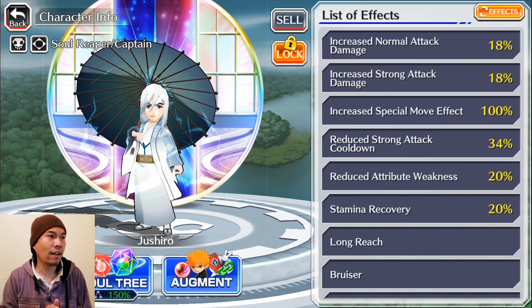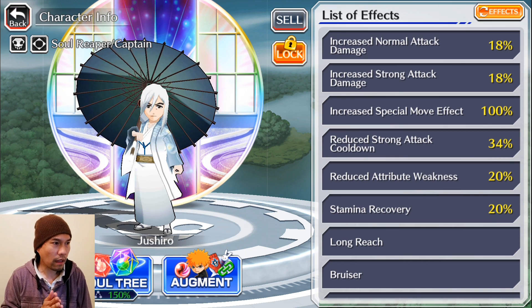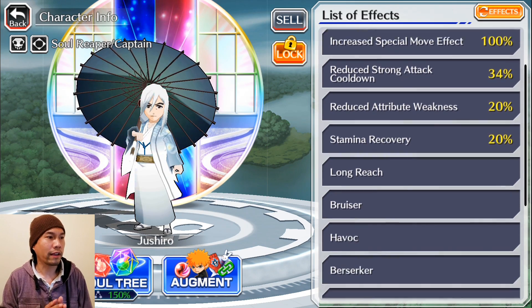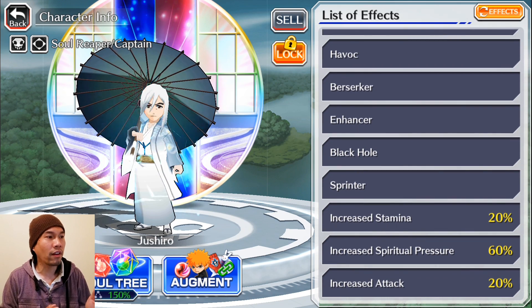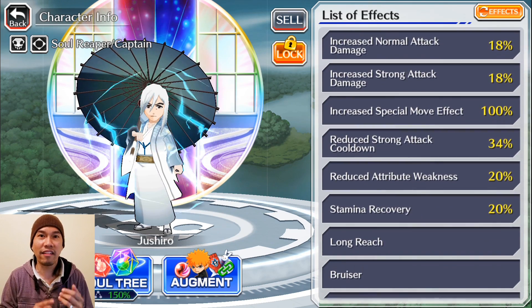Here you can see the effects — not a lot of increases to the normal attacks or strong attacks. I do have 34% cooldown, and he does have a built-in stamina recovery link, so he's a great one-player or co-op character to use. You can see the upgrades there. The ones you should note are Black Hole, which increases the damage of his Vortex, and Enhancer, which increases the duration of his boost.